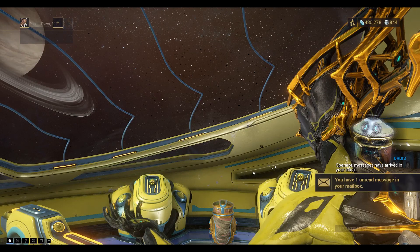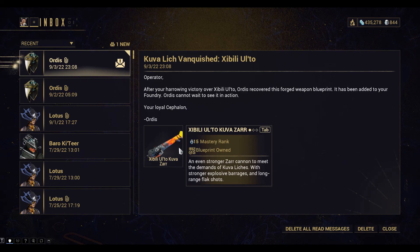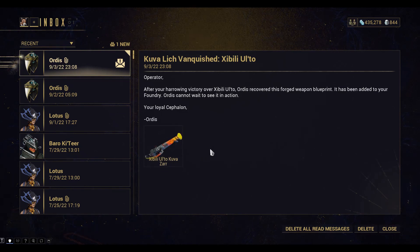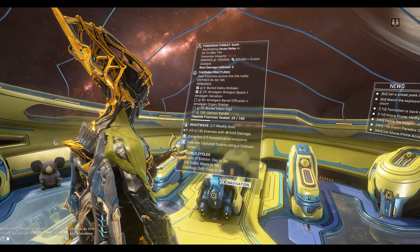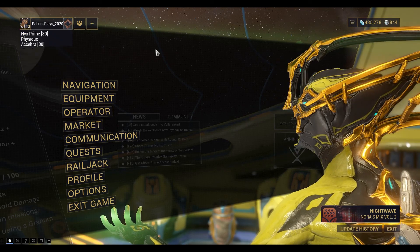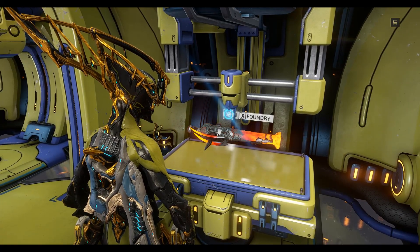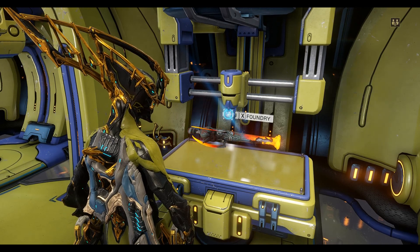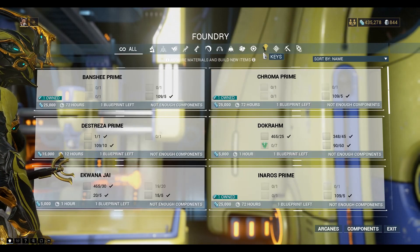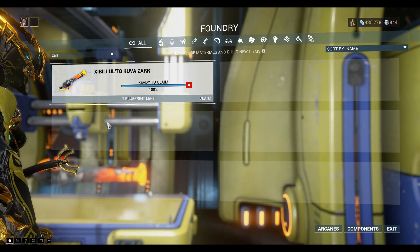Operator, a message arrived in your inbox. Here it is — Zibili Alto Kuva Zara. So you can see it's mastery rank 15, so I probably won't be able to use it straight away. I think I'm only mastery rank 13 at the moment — 13 and three quarters — so I'll have to do some ranking up before I can use it. Here it is, pretty fancy looking. Can't wait to give it a try. That's all for this episode guys, thanks for watching, click like and subscribe, and we'll see you next time. Bye for now!